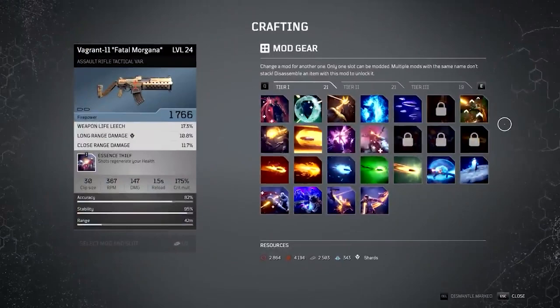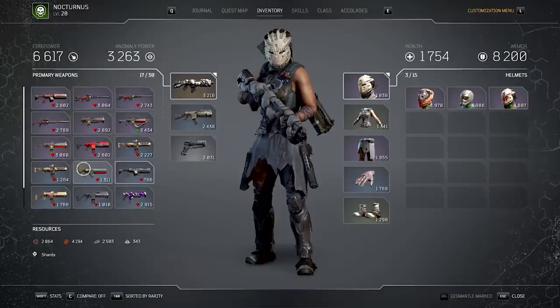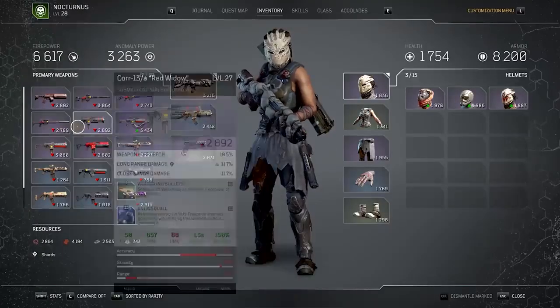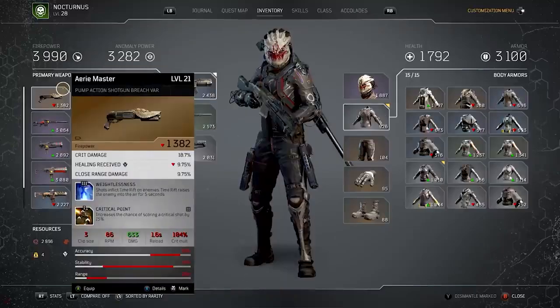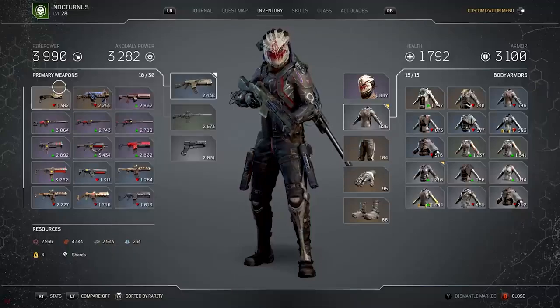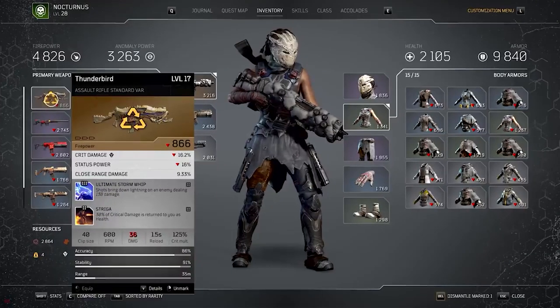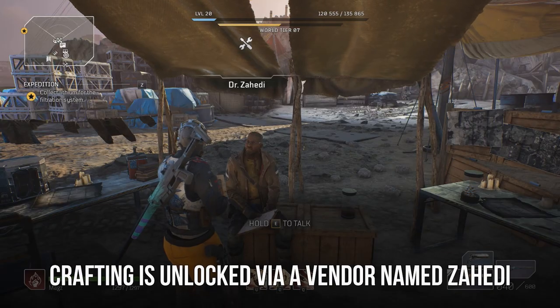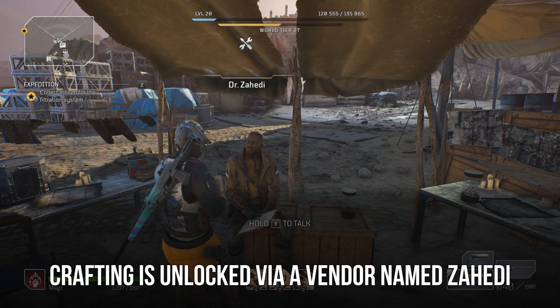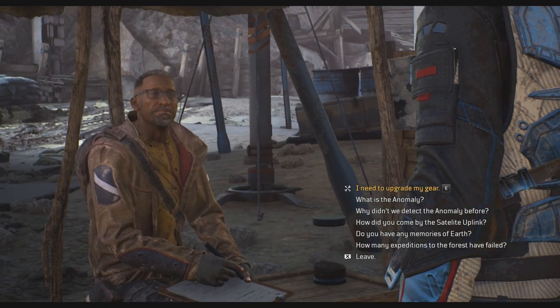Crafting in Outriders is going to be the way to take your builds to the next level. For some things like swapping out mods, it's incredibly easy to do. However, other things like raising the level of your weapons and gear can become extremely costly. We're going to go over everything you need to know about crafting, because trust me, you're going to want to get into crafting your gear the moment you unlock it. Crafting is unlocked via an in-game vendor named Zahidi. You will go on a rescue mission to get him fairly early on and then can use him at your camp no matter where you travel.